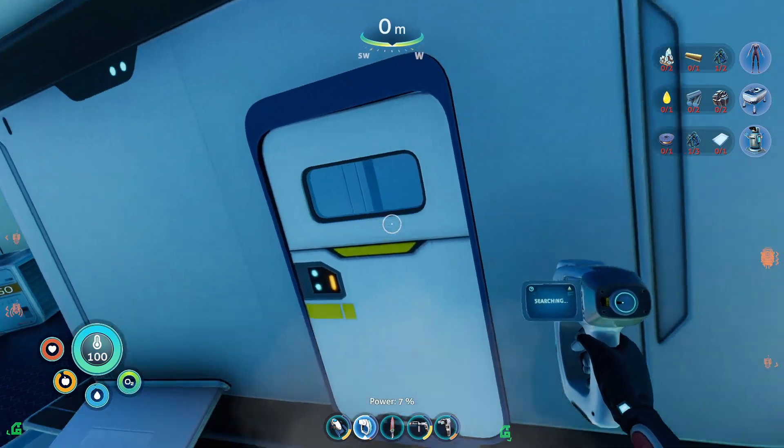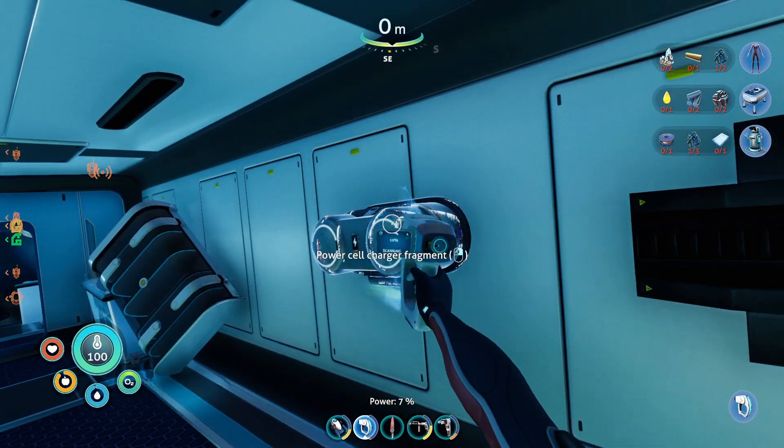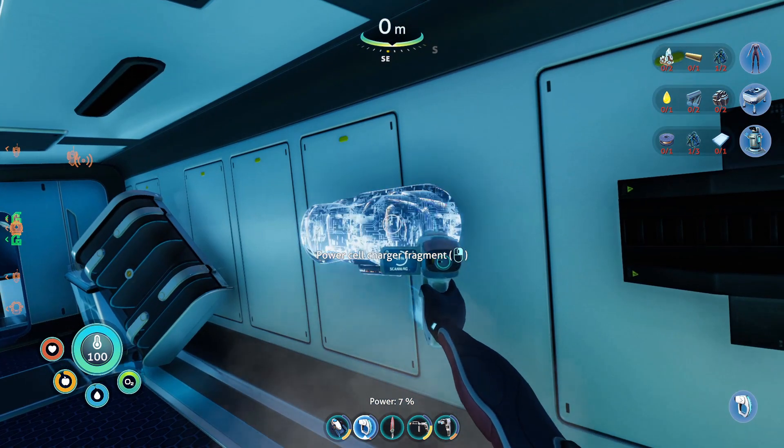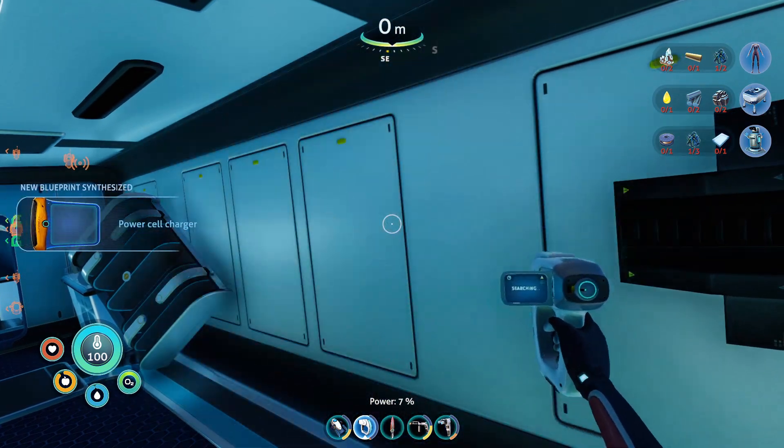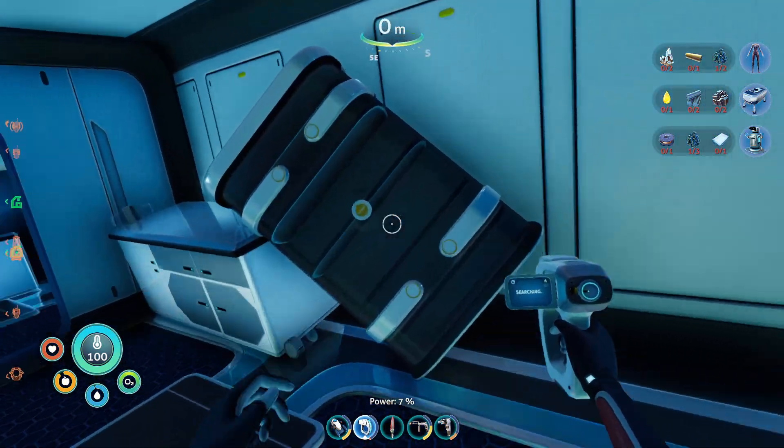Let's head inside here and see if we can find anything to scan. Power cell charger fragment — yes, we need that so badly! I was hoping we could find that here. We have the blueprint now — let's go! We can finally charge all those power cells we have.